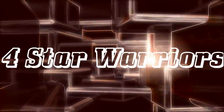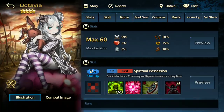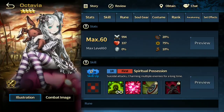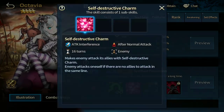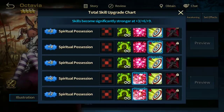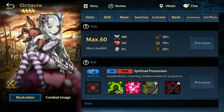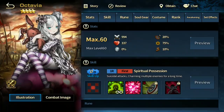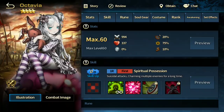First up on the list we have Octavia. She is definitely a useful one to have — she has charm, and not many four-star mercenaries have charm. She's not a mercenary that's recommended to be awakened, because most scenarios where you actually need her, especially in campaign, you can just use her unawakened at plus zero. You don't even need skill ups — she will get the attack interference charm for 16 turns off.